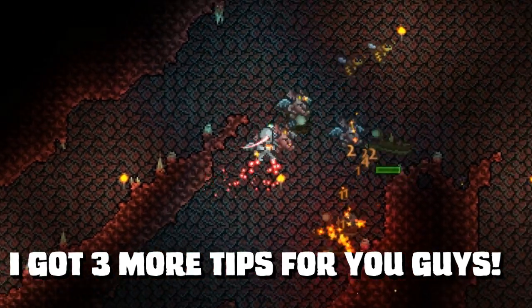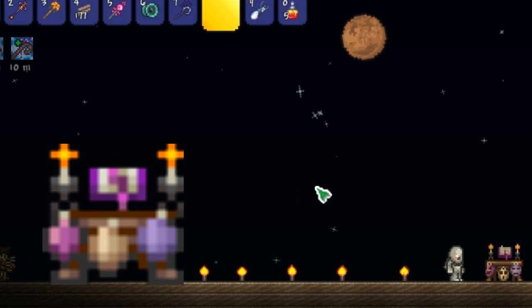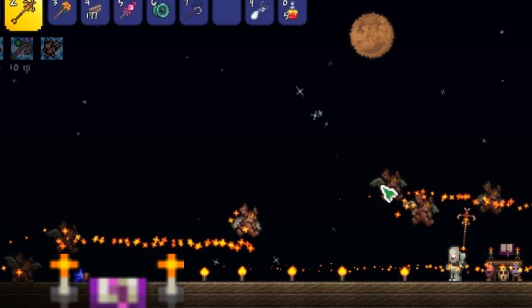I have 3 more tips for you as a pre-hardmode summoner. The first tip is to get the bewitching table. This item allows you to get a 10-minute buff that allows an extra minion summon. It is found randomly in the dungeon and can also be sold by the witch doctor.